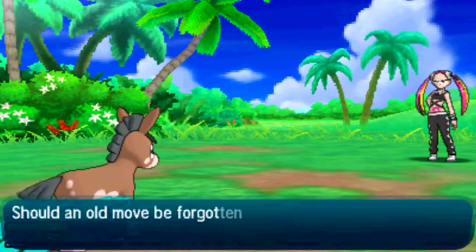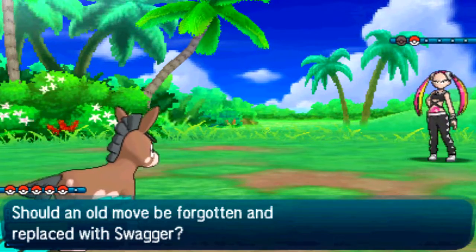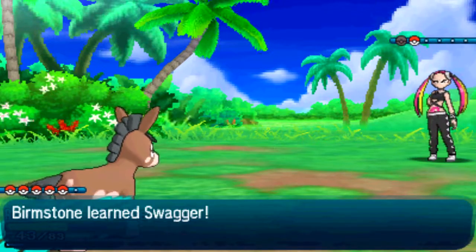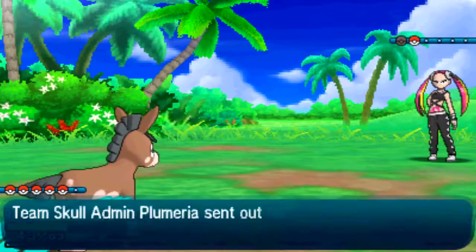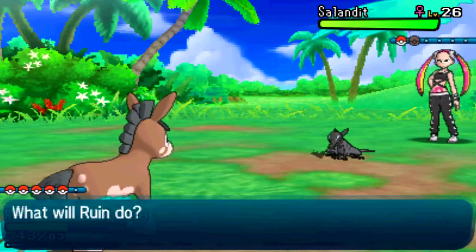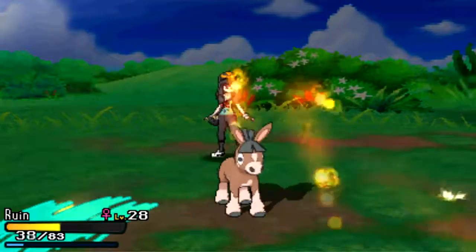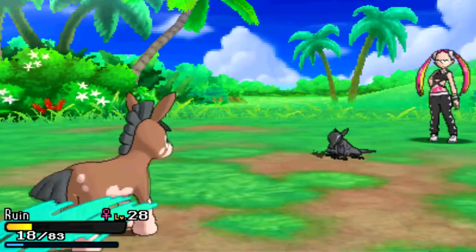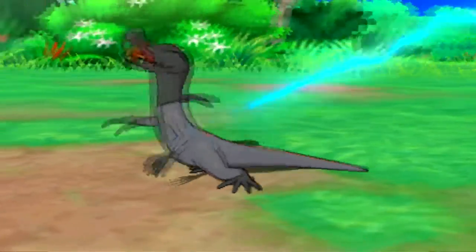Brimstone 28, wants to learn Swagger. Might not be a bad idea to get it, we don't really need Ember anymore. It's a Liepard. I can deal with this easily. High horsepower. See if I care. Bye.